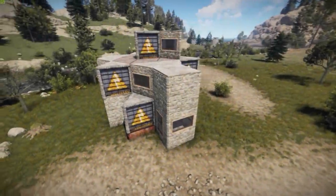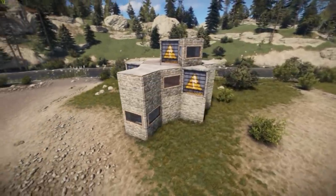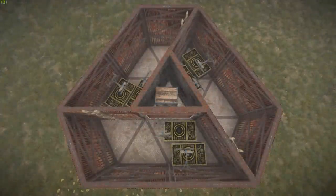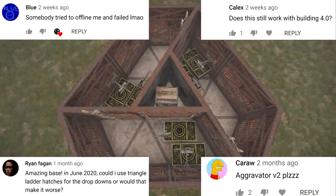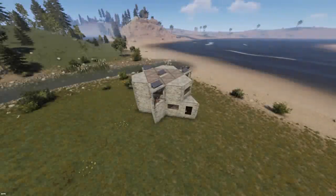The Aggravator was my attempt to create a cheaper version of the original Frustrator by relying on a compact all-triangle footprint. It wrapped three drop-down loot rooms in the most efficient fashion around a triangle core. Since according to the comments, the Aggravator is still in use after one and a half years, I felt it's time for an upgrade. Meet the Aggravator 2.